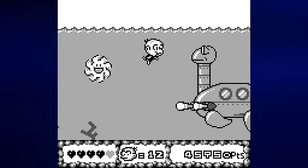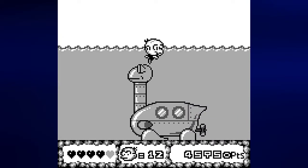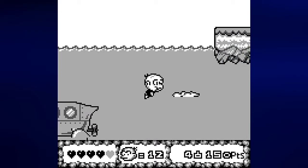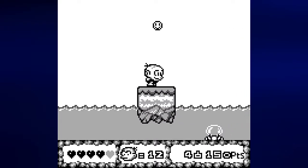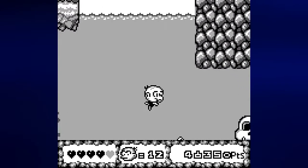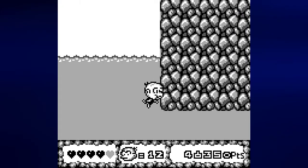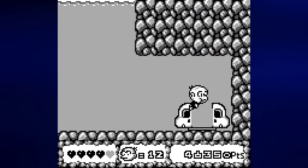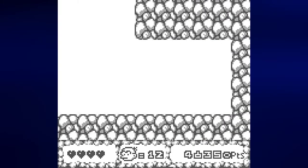Speaking of stuff that wasn't in the console games — a turtle sub. Avoid the missiles, just swim over it. I don't think you can destroy it. Your time is better off just spent swimming over that. And just by going in and out of the water we can look for a whole bunch of smileys, and we even got some health, which I will definitely need.